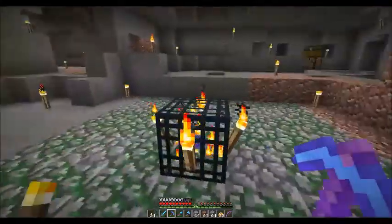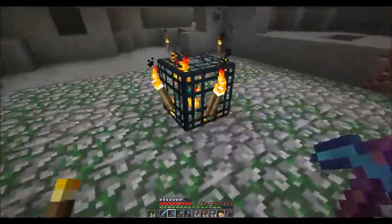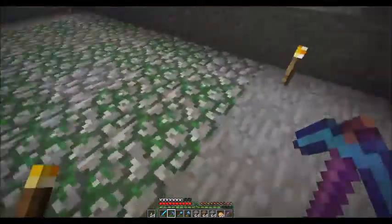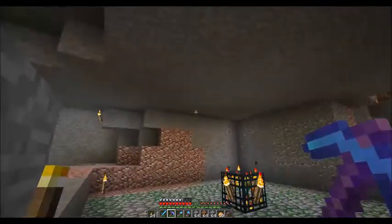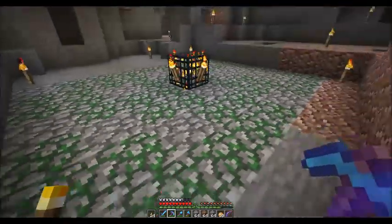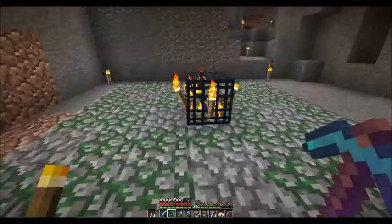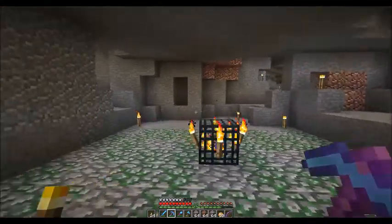I've got the initial box out. Now if you look at this and watch the spawner — it's still active. Even though we've got it disabled, it still wants to spawn. So when you create your initial box, you want to make sure you have your outer sides also lit up, because if there is a dark area within the spawning zone, it will still generate a mob, even though the spawner itself should be technically turned off.